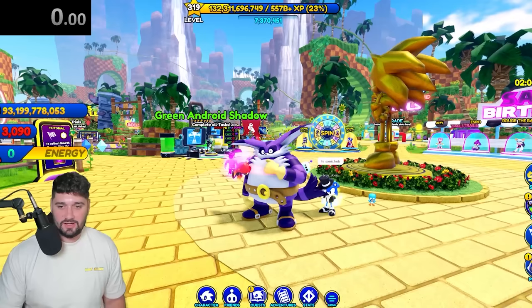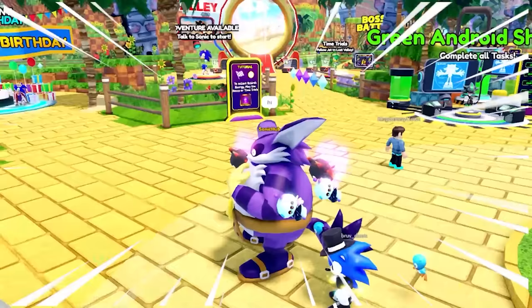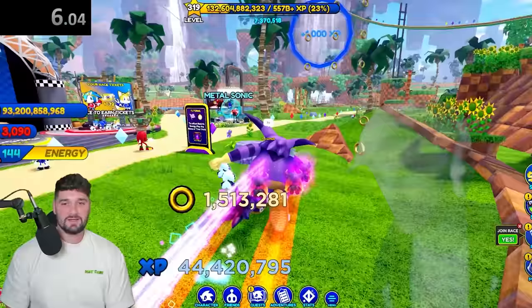If you guys are new to the channel, it's CSDG all day — Classic Sonic Drift Gang. But alright, here we go. I'm Big the Cat. We gotta touch purple. And oh my god, what do you see? Purple! Boom! We touched purple with Big the Cat. Six seconds.